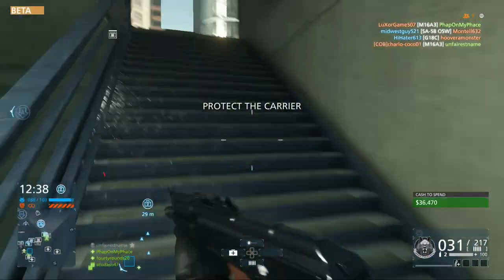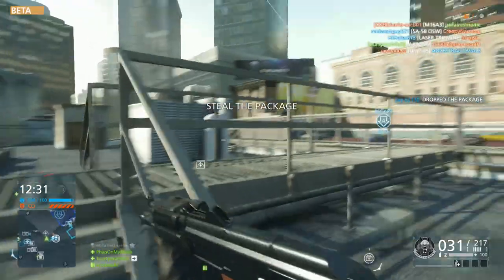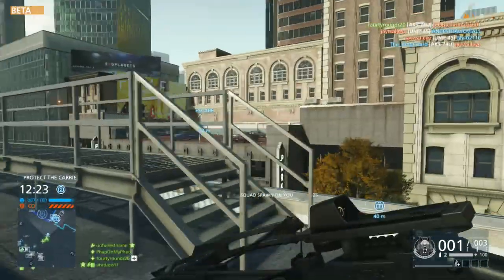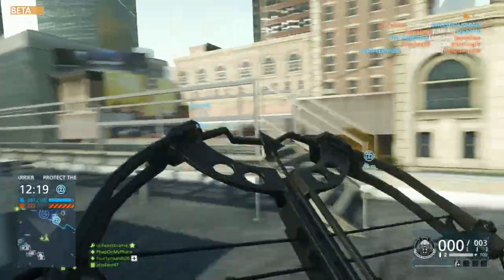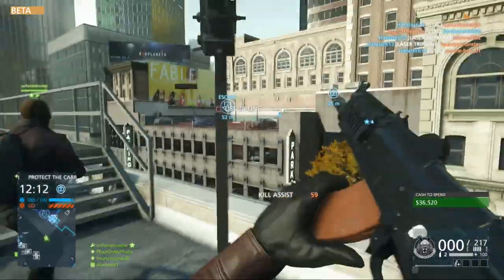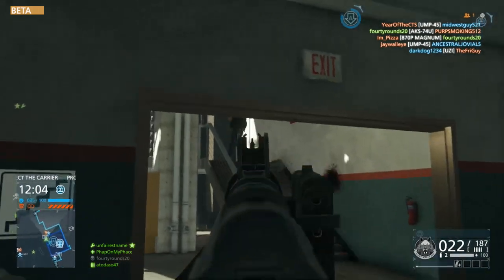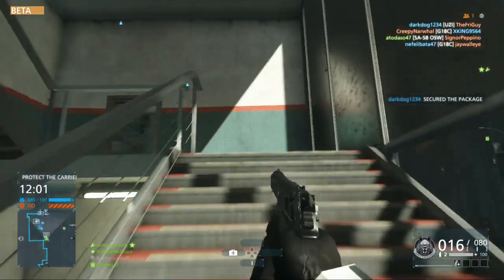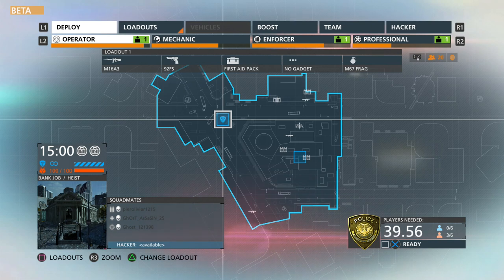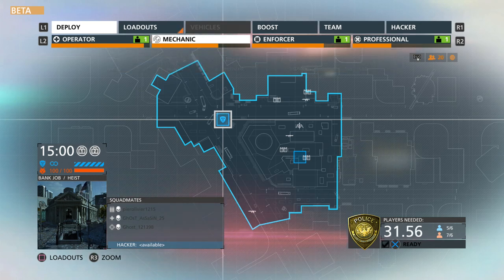My favorite game type coming here is actually called Crosshair — this is the second competitive mode. In Crosshair, a former criminal turned state's witness is on the run from his former crew. The criminals are trying to erase the VIP's face from the world while the cops are trying to get him out safely. Once again, there are no second chances — one death and you are out of the match. Two teams of five race against a three-minute timer to either extract a player-controlled VIP at one of two designated locations as law enforcement, or to eliminate either the VIP or all law enforcement as criminals. The game type features no vehicles with respawning disabled. The VIP is equipped with a heavy-duty pistol, and stealth becomes an invaluable tool since the death of the VIP means an automatic loss for law enforcement.